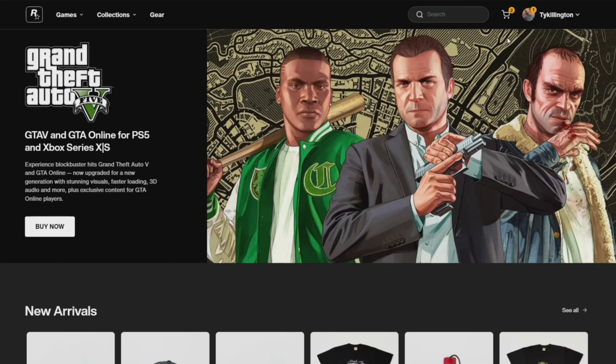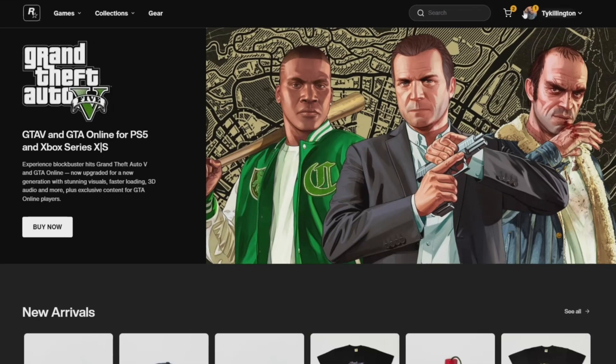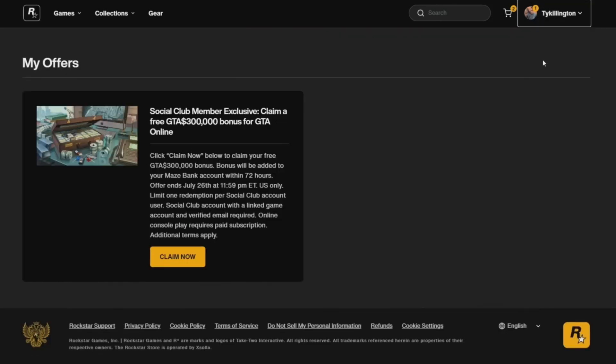Once you click sign in, it's going to load you into the Rockstar store and you'll see that you're actually signed in — you'll see your cart up top and your account in the top right corner. Select your account there; mine says Ty Killington. There's a little drop-down box — click on that and you'll see where it says 'My Offers.' You should have one new offer right there.